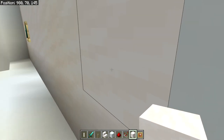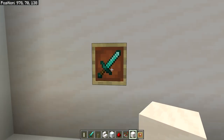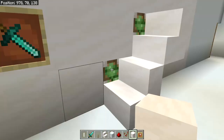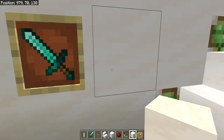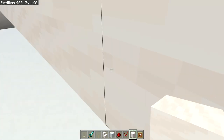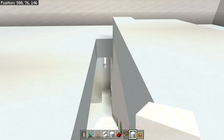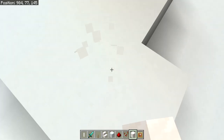I put redstone on this wall so I can do this — when I flick it, it does that, and if I go like that it opens all of them up to my attic. And this is to cover up all of the redstone.